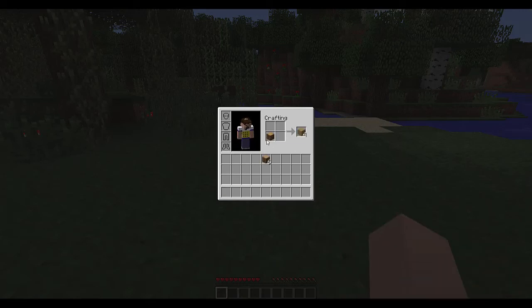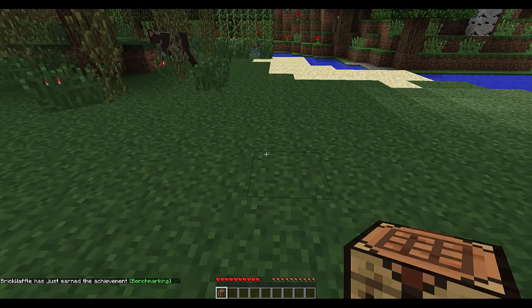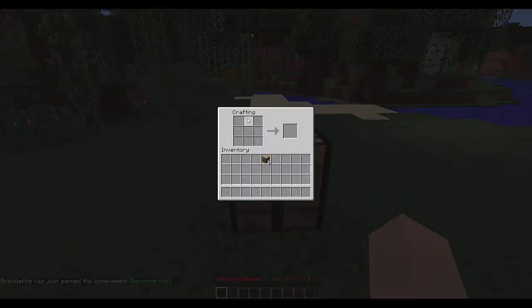Put some wood in your crafting area and it will make oak planks. Four planks in a square pattern makes a crafting table. Once you put it on your hotbar and place it down, you can make much larger recipes. You can right-click and drag to place one item in each area, or left-click and drag to divide items evenly across spaces — both are really helpful shortcuts.